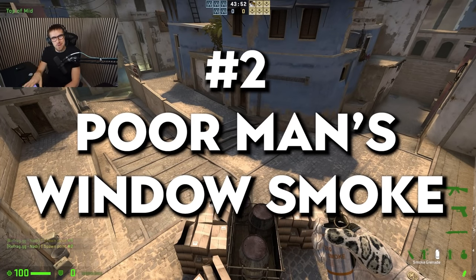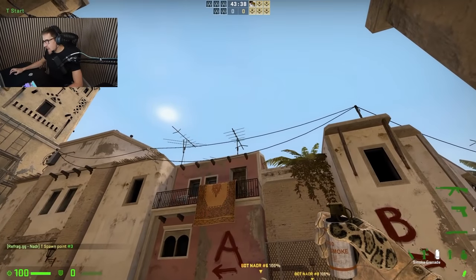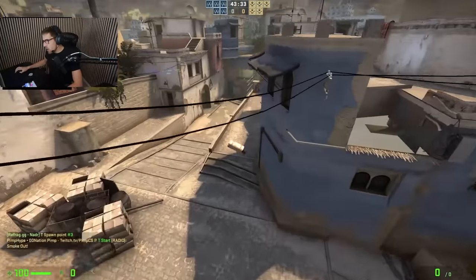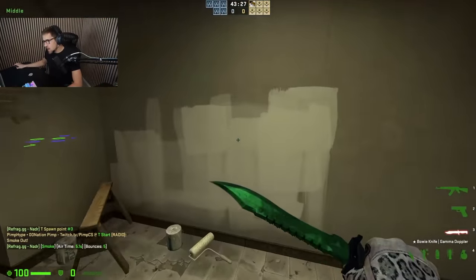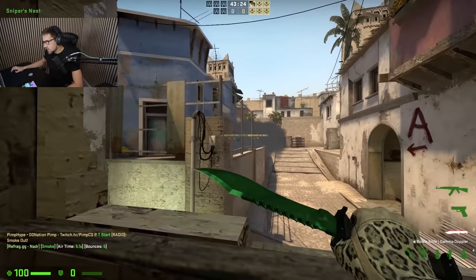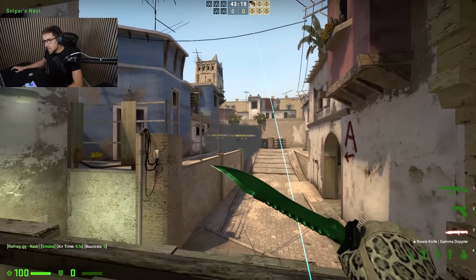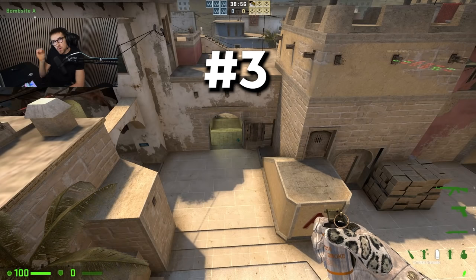Smoke number two is the poor man's version of the window smoke - it's a faster, different way of smoking off top middle but equally important. We're talking about the top middle smoke. You go into the same corner and aim right here on the antenna, and you'll have a perfect smoke top middle. From the CT player's perspective with an AWP, you can't see on the left side or the right side - it's the perfect top middle smoke to avoid getting shot from window.